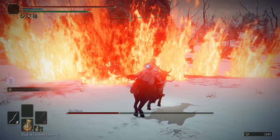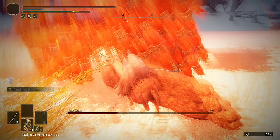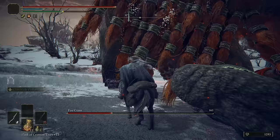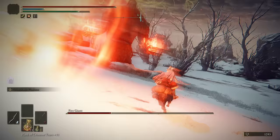The giant will spend time casting some fire spells at the very beginning of phase two — just make sure that you stay out of the way. Keep hitting those toes. Do not stop hitting the toes. See how much damage I just did? That was over 2,000 damage in that combo.